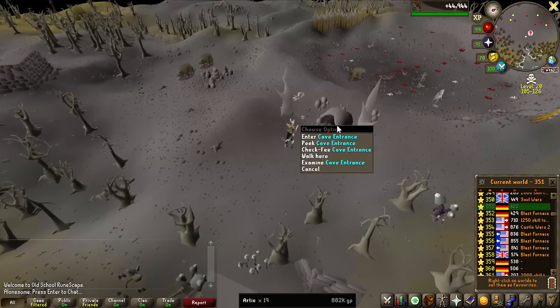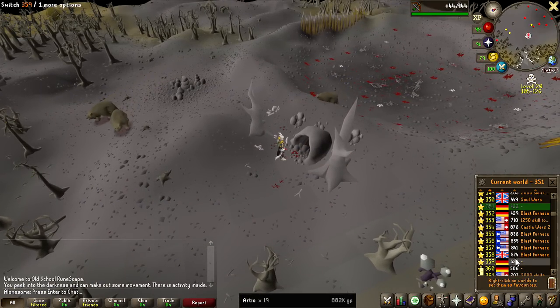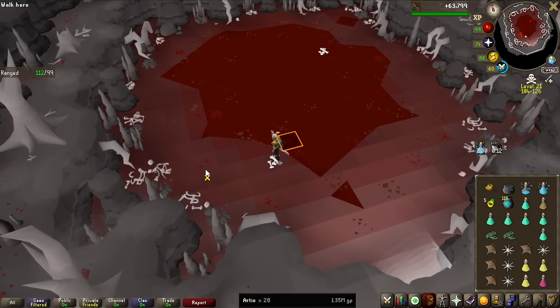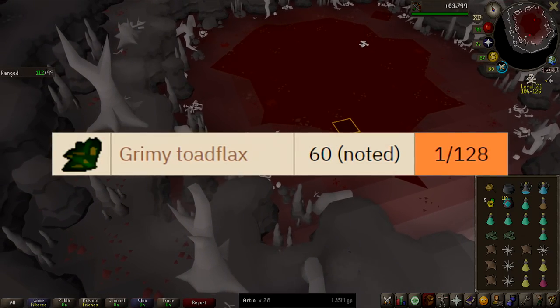Now because we have over 20KC, we can peek and see if there is activity inside. There is, so now I'll just hop to another world so I don't have to crash anyone. 60 Grimy Toadflax for 242k — that is actually a pretty good standard drop value. I'll put the drop rate on screen because I honestly don't know.